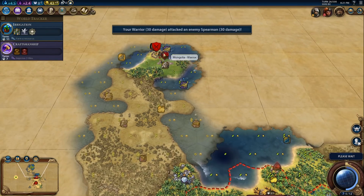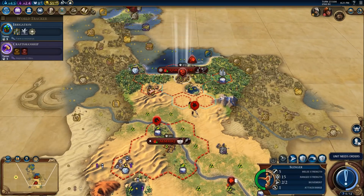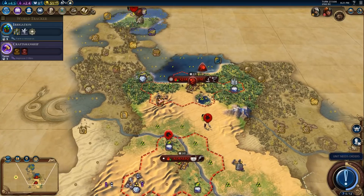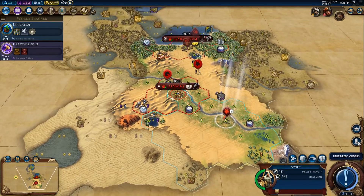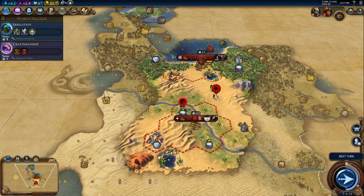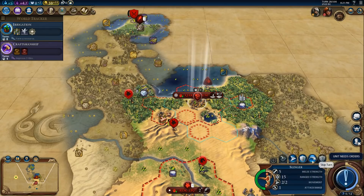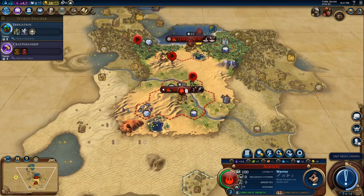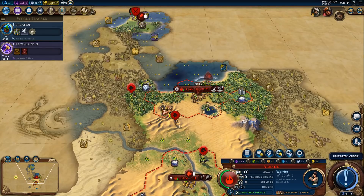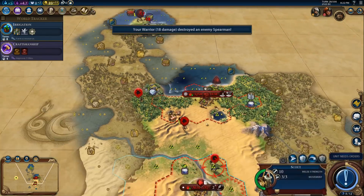We get our promotion. Hopefully the enemy doesn't come and just kill us — we are very wounded. Now he definitely can't. Oh, horsemen! I'm so jealous that you have cavalry and I don't. This is a good tile for us — we definitely need to get on this immediately. That faith and that culture is a big boon for us.